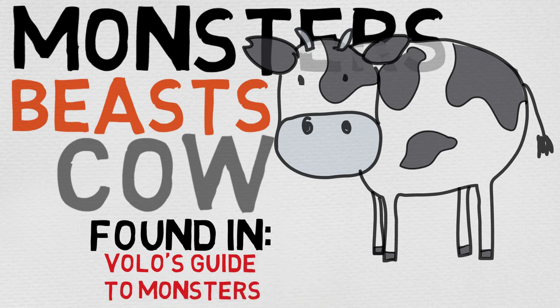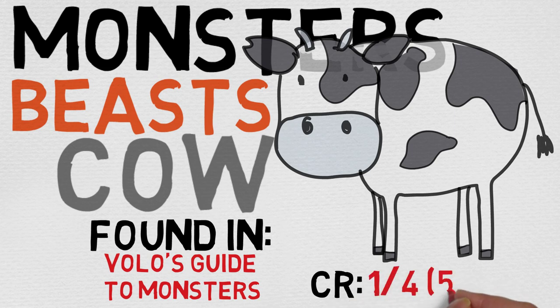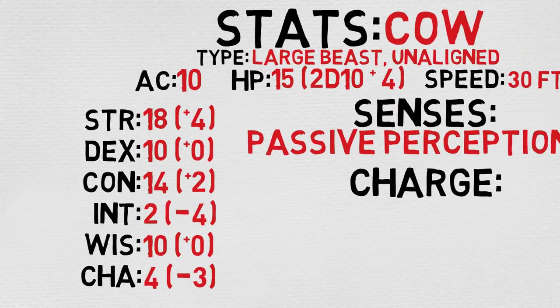The cow is found in the Volo's Guide to Monsters, and it is considered to be CR 1/4, so it provides you 50 experience points on a kill. It's interesting it finds its way there, but it kind of makes sense when you look at all the stats. That being said, let's check his stats out here.